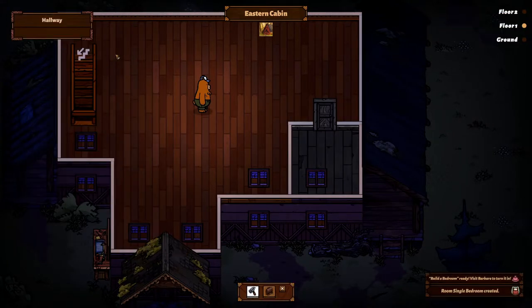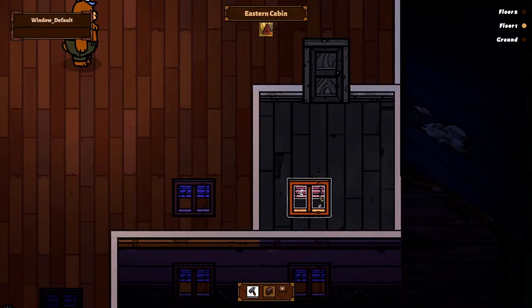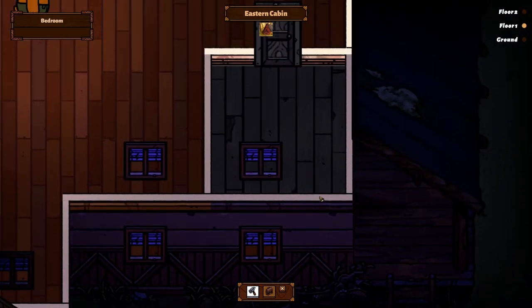We could have the door here and then we could have another room over here facing this way. Let's try that because it's really hard to see where you have put it. There we go - so now we have a door. 'Bedroom ready. Visit Barbara to turn it in.' They do disappear a little bit fast, these things. So that's our bedroom - cool.